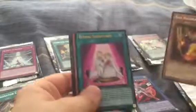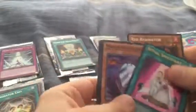Pack number 9 — we got Red Resonator, and Ritual Sanctuary as an Ultra Rare, Mirror Resonator, Cyber Tutuban, and Rank Up Magic Cypher Ascension.